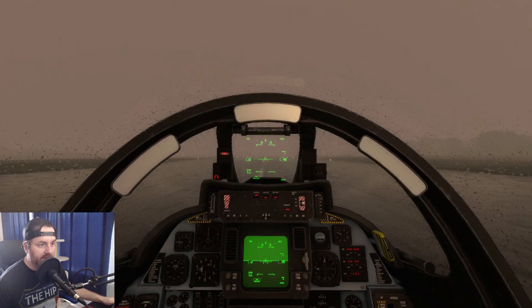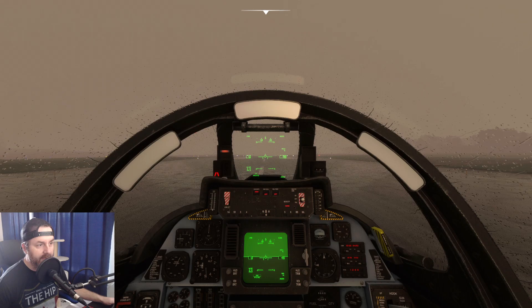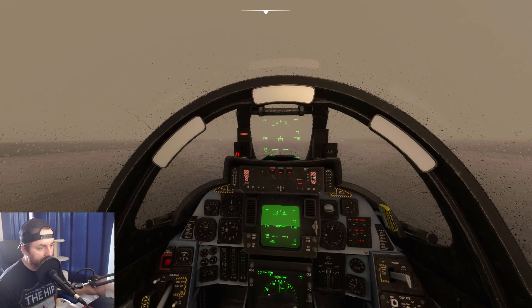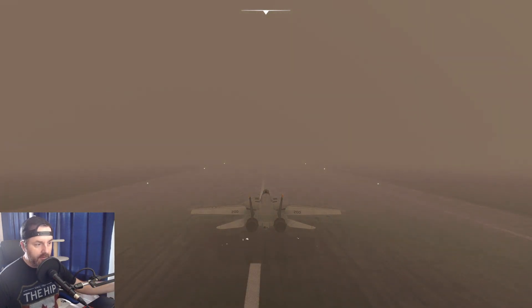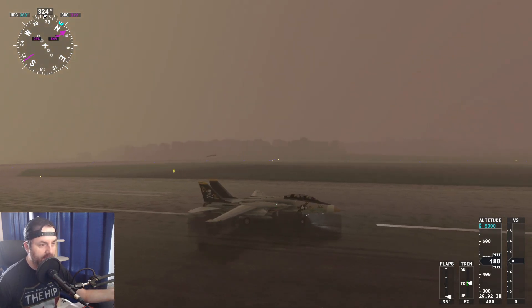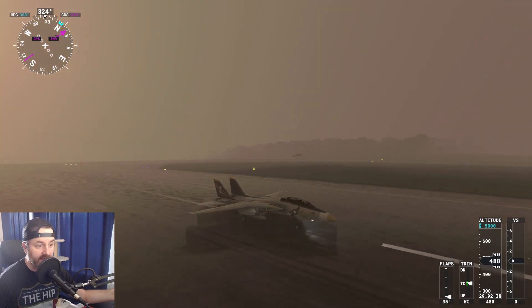Here we are in Halifax, Nova Scotia, Canada — really crappy weather. The airport code is CYHZ and we are on runway 32. There's the plane, ready to take off. I wish it would spawn at the hold short taxiway instead of directly on the runway, but this is fine for our purposes.